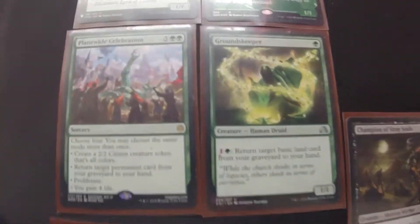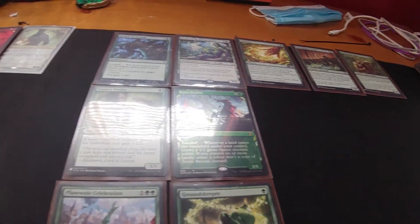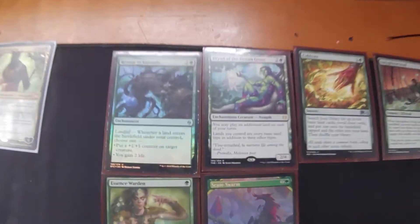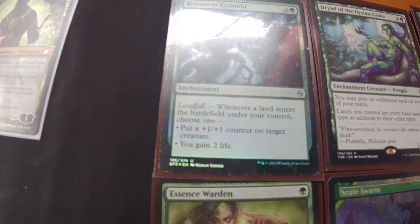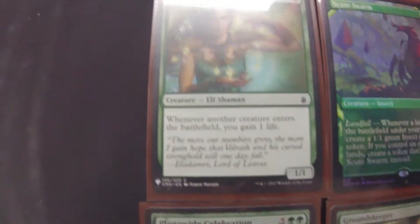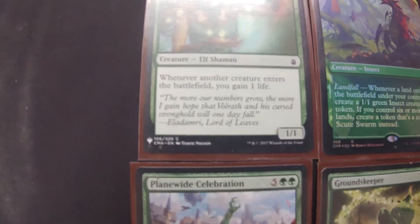Here's an example of Synergy. Let's say we have one objective, and we're gonna say that is just to get a ton of health. Synergy can work out very well — you'll be able to get landfall. So every time you play a land, you can choose to gain two life. And then any time we play a creature, we will gain one life.